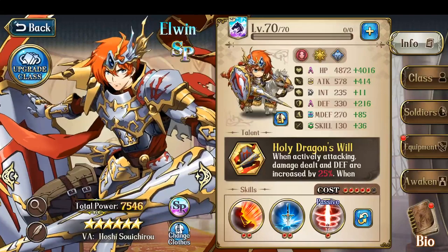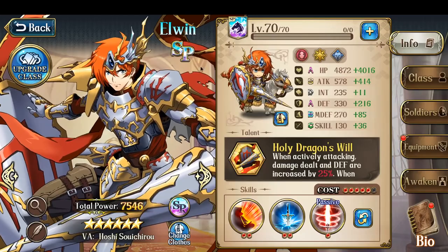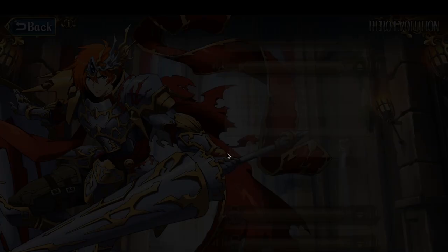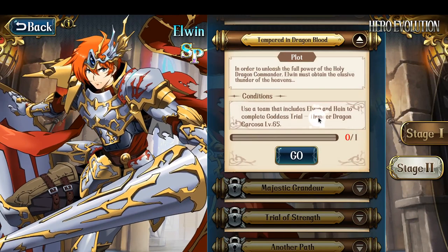Hey everyone, this is Nitro. It is now Saturday so I can continue with my SP Elwyn unlock because at this point the Thunder Dragon is now available. So if I go into Hero Makeover, the next battle requires me to clear the Thunder Dragon level 65 with using Elwyn and Hine.